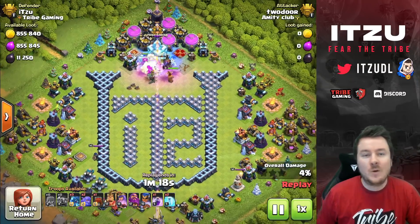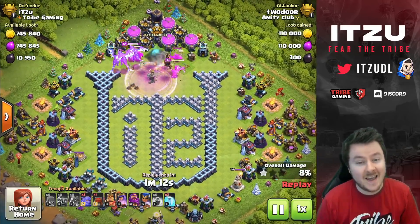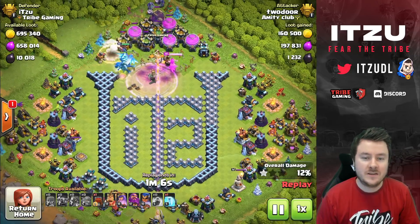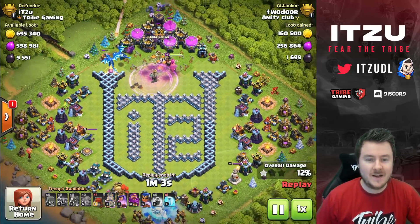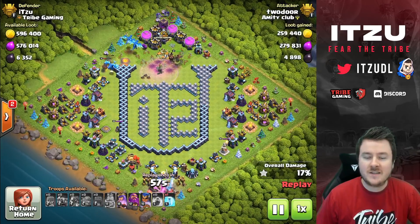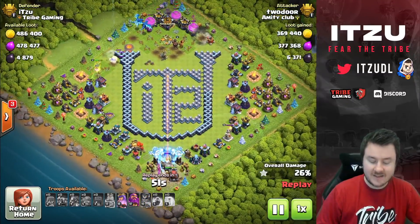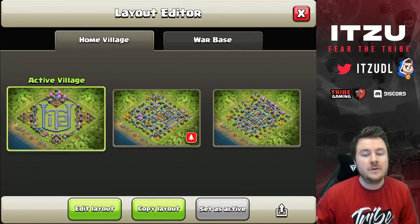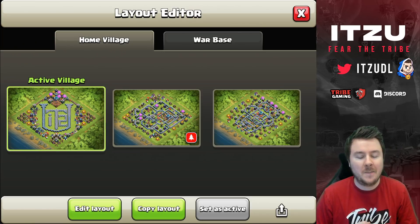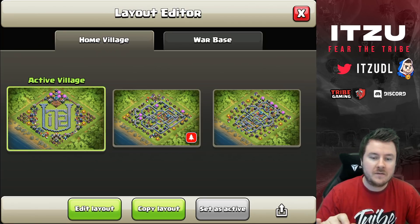The next two bases are more serious, but if you'd like to support me and join the itzu fam, you can activate this first base. I found it hilarious — he's going for the storages, which a lot of people do, going for resources. That's fine, but it's funny content. So I'll skip the bottom section and go straight to showing you the three bases. The left one is the more funny one — for those of you in Legend League who want to show itzu support.